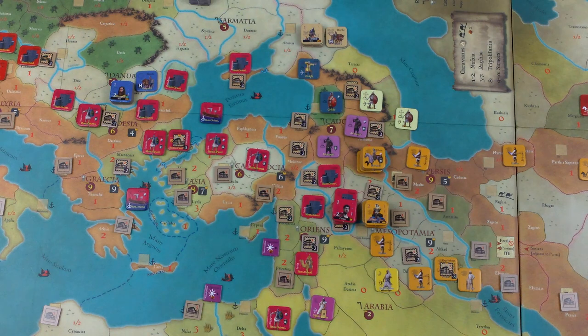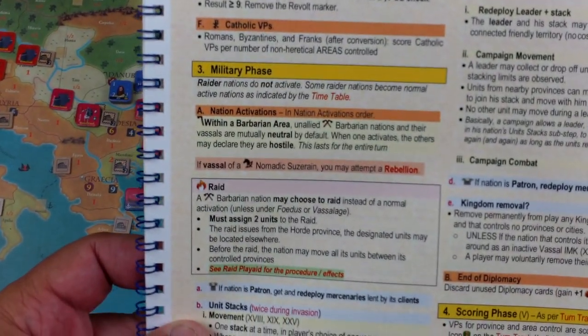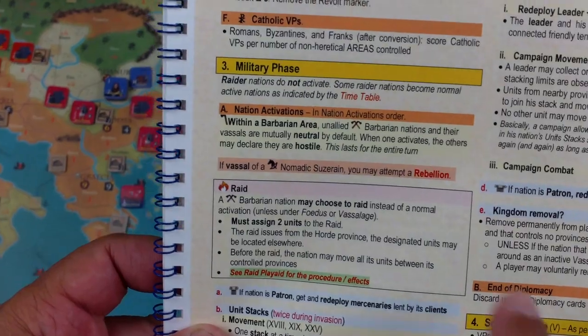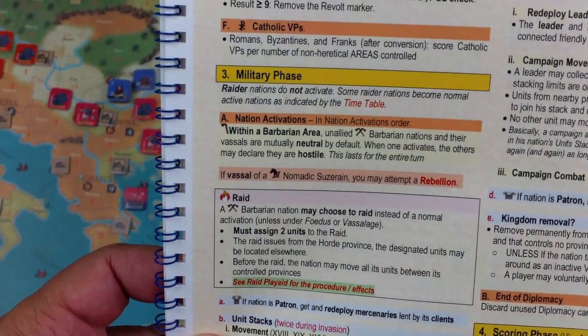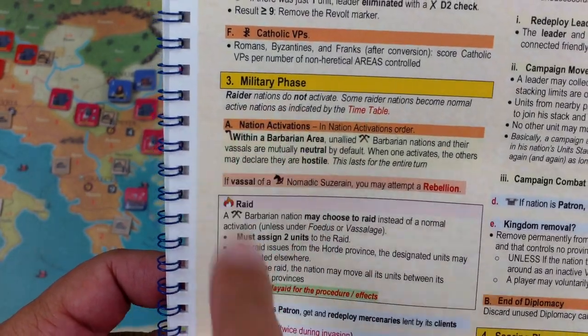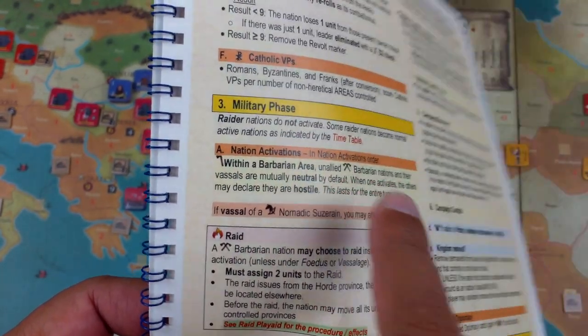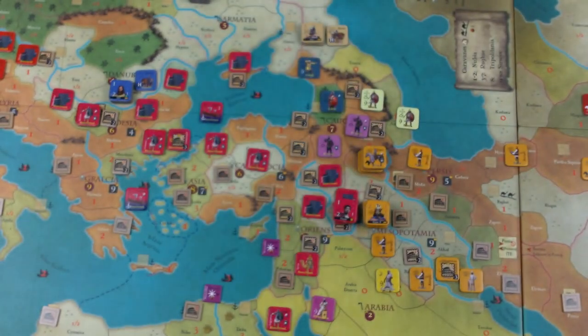Hello! Welcome to the Counterattack playthrough series. We're playing Invasions, Turn 1, Part 3. We're starting the military phase. We've already done the time phase, the administration phase, and now it's the military phase. This is where the fun stuff happens. We're going to activate Nations — not Raider Nations, because they did stuff in the time phase — in Nation Activations Order. Let's start doing this.